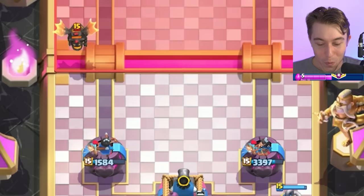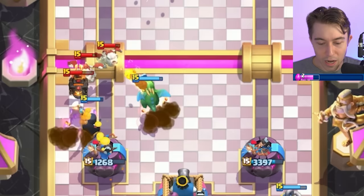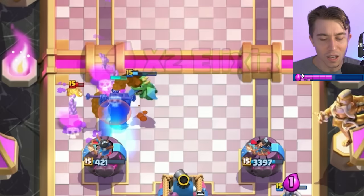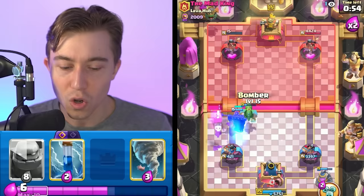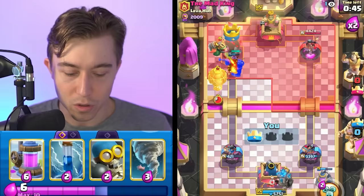I'm gonna go in for a Night Witch in the back just to spawn a lot of bats here, and then Skeleton Dragons are coming down as anticipated. I thought he would drop those earlier but he didn't. Now we can use our Tornado on defense against that if we need to, though I'd rather save the Tornado for defense against the Balloon since he could obviously Balloon in the other side. Skeleton King is gonna go and soak up the majority of the damage, and we're able to go for a Golem all in on the right-hand side.